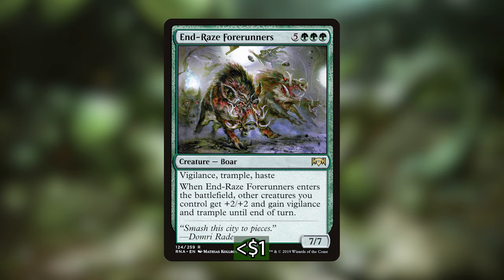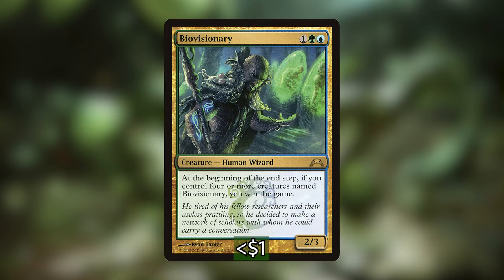That's everything I have added to upgrade the Quantum Quandrix Precon deck. One honorable mention is Biovisionary — I really wanted to add this card but I don't know if it has enough copy abilities to make it worth it. It costs 1, a green, and a blue for a 2-3 that says at the beginning of the end step, if you control 4 or more creatures named Biovisionary, you win the game. With the help of our commander and cards like Rite of Replication, Spitting Image, and also Essex which is in the deck, you can easily win out of nowhere. It's not in my official 16 cards added, but if there's one you didn't like and you want to try out Biovisionary, I would suggest you do. He is a super cool and fun way to win the game.